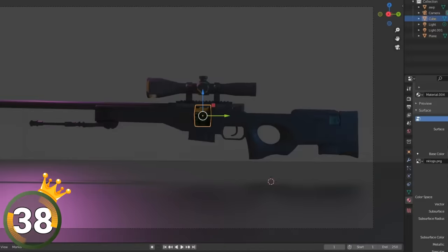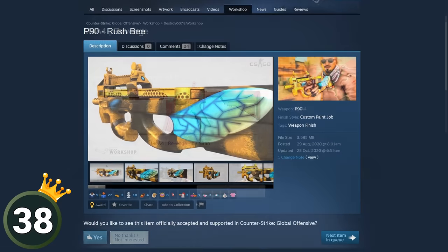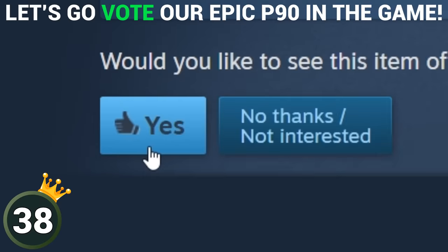On average, it takes around 400 days to get your skin design finally accepted in the game, so the wait time is surely longer than you'd expect. Hold tight, designers — and happy waiting.